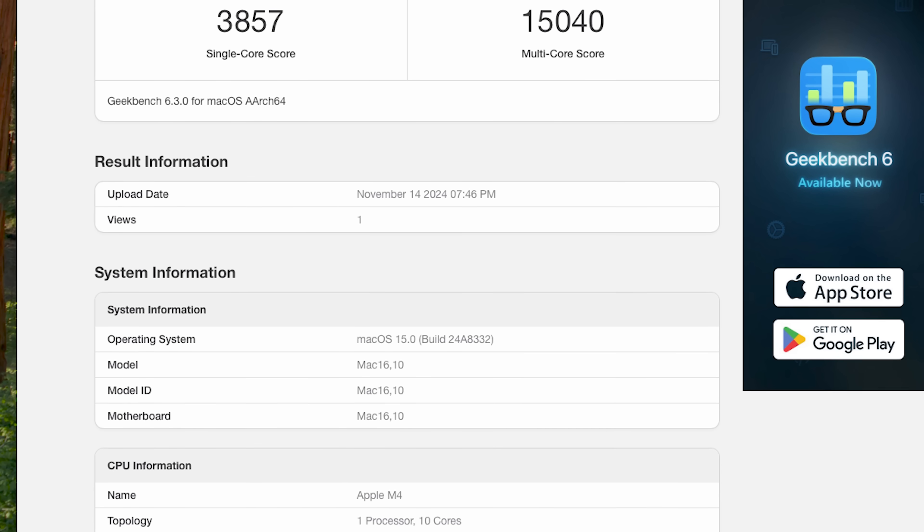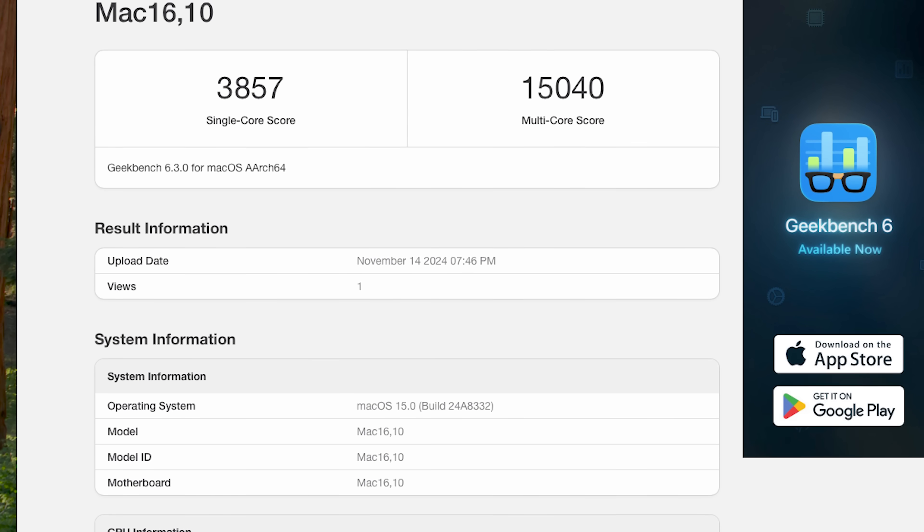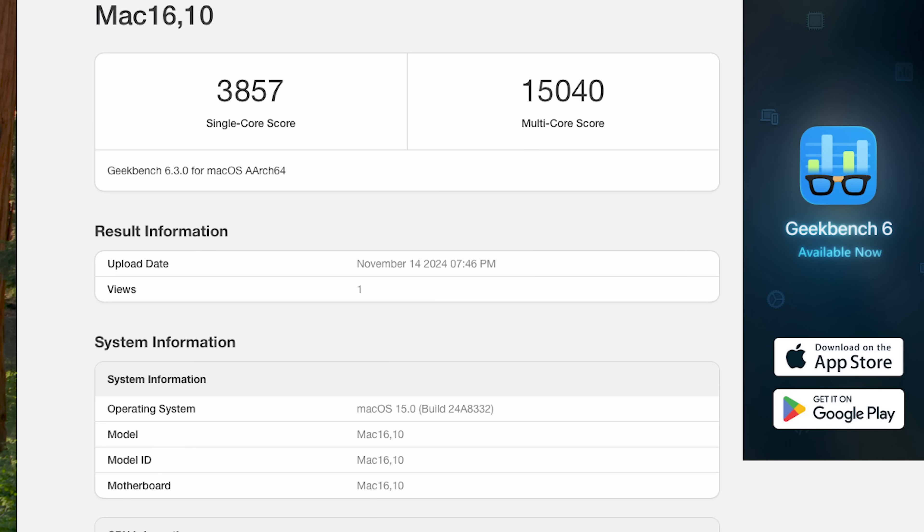On the M4, we're getting about 15,000 points on multi-core and 3,800 points on single-core — so much more performance on the multi-core but very similar processing capabilities on the single core.